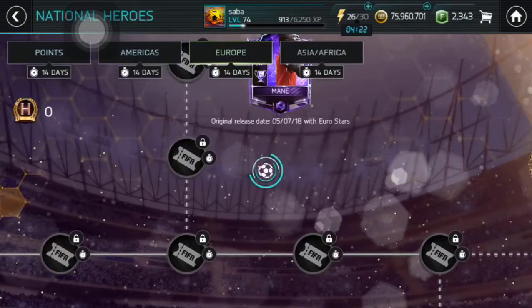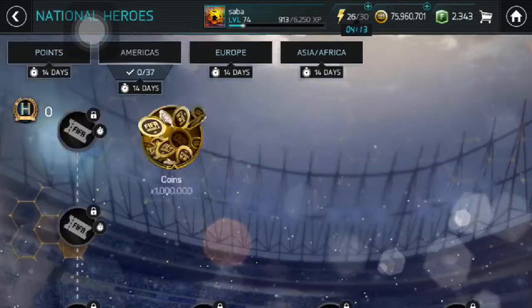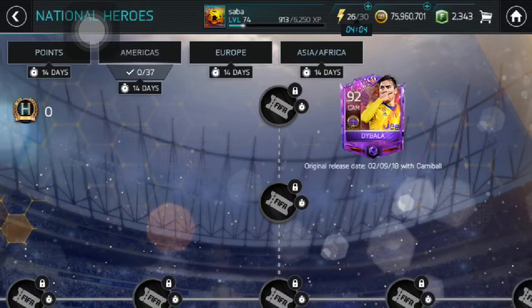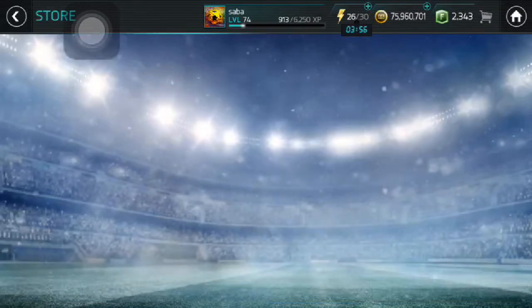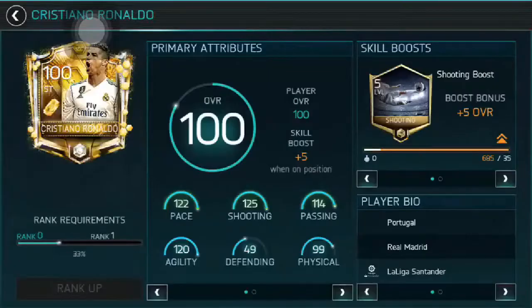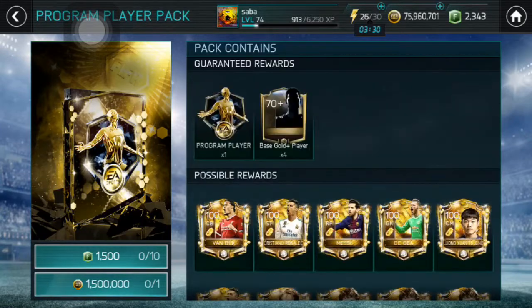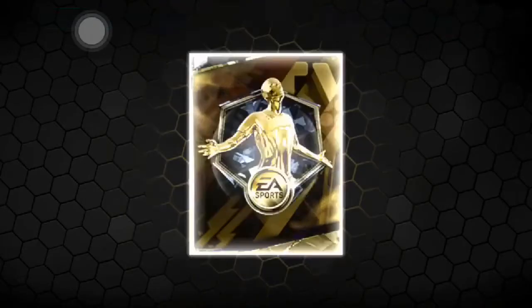You should go for the tradable ones unless you're a fan of a specific player. For a 92-rated card, I think you should go for Dybala because his price might go down but he's tradable at least, so that's a good thing to consider. That covers the National Heroes event. Now let's go into the store and open this pack - the Program Player Pack at 1.5 million coins - to see if it was worth it or not.